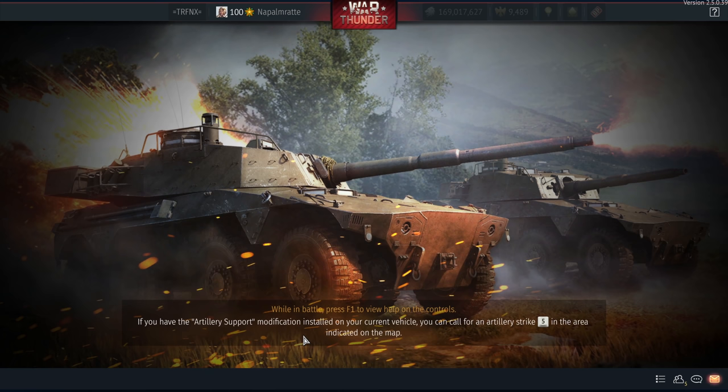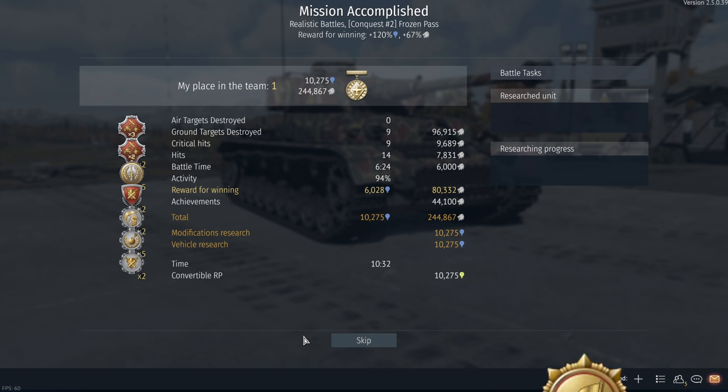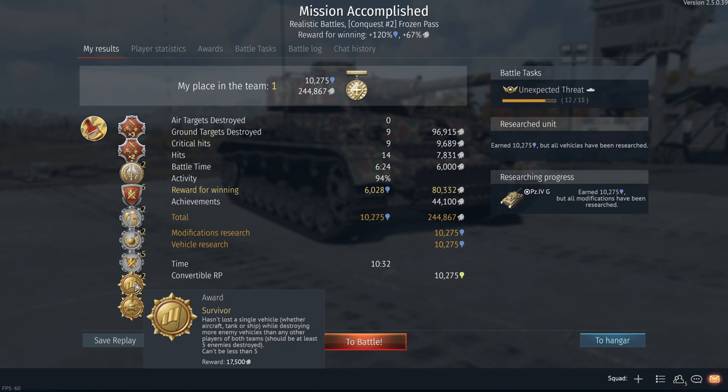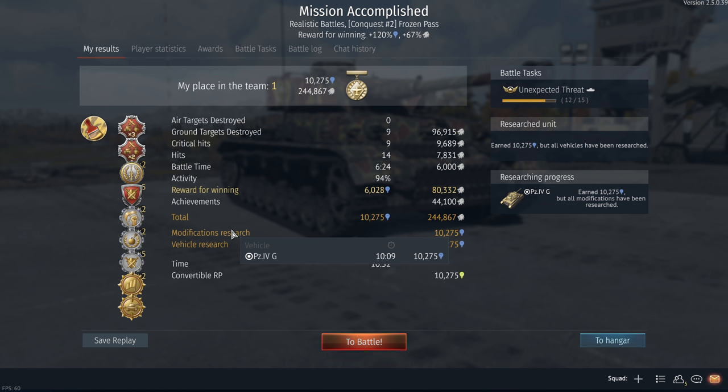So that was the Panzer IV G — the Italian premium one — and that was a fantastic battle with 9 kills. A premium account, the premium status of this vehicle, and a 200% silver lion booster gave us a whopping 245,000 silver lions and 10,000 RP — which would be more if you were actually researching something — plus the Survivor and Heavy Metal Hero awards, and also a camouflage unlocked. I think this was a worthy battle for my eight-year War Thunder account anniversary! Let me know your amazing stories in the comments, like the video, subscribe if you want to see more, and we will see each other on the waves, in the skies, and on the battlefields of War Thunder.